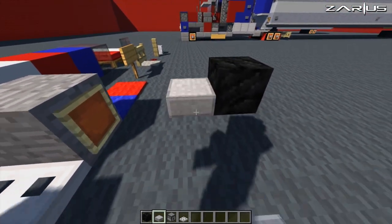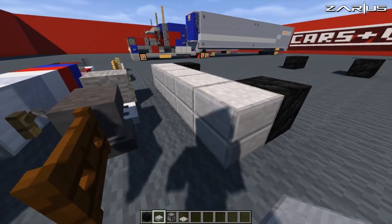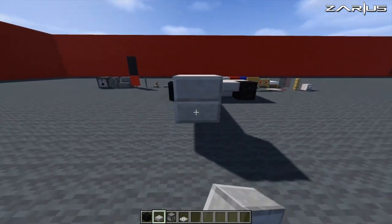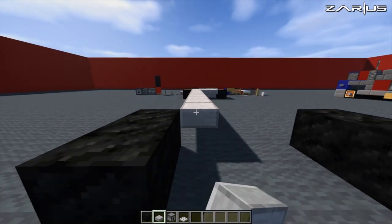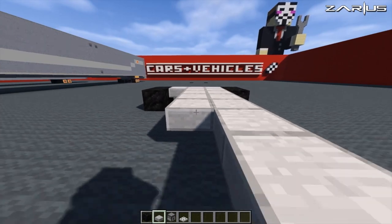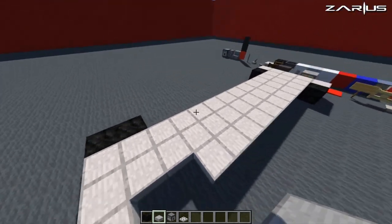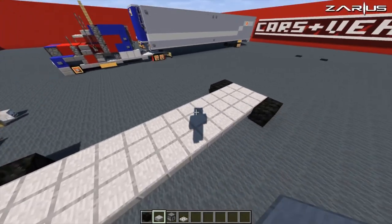Now with your slabs, we're going to come directly on the front and we're going to pile them on the front and double that up. From this point, we're going to place our slabs all the way to the end and back down, and we're going to fill all this in because we're going to knock some of them out as we go along. You should have a chassis just full of slabs.